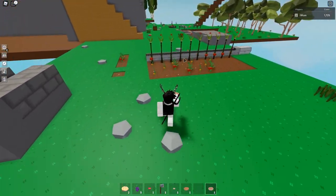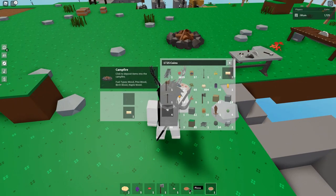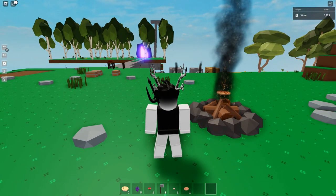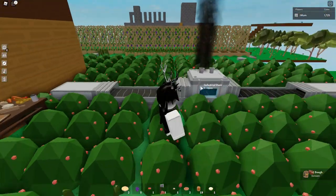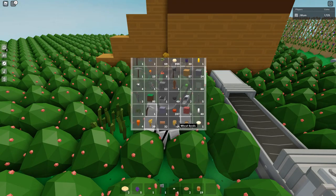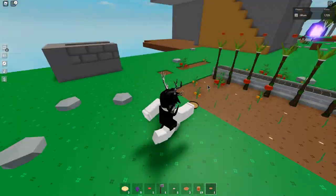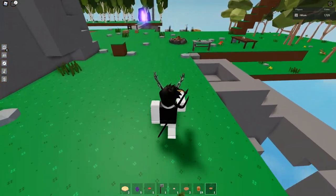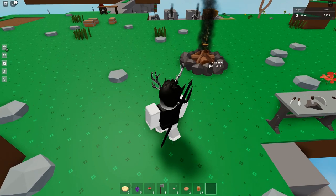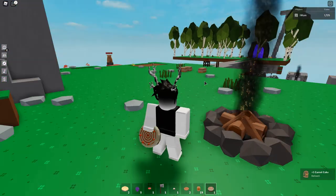Now let's do it on the campfire. Put the uncooked pizza in there and eventually it will come up cooked — pizza done. For carrot cake, you will need two carrots and one dough. I have my carrot cake batter right here, so we need to heat it up. Let's use the campfire. Put the carrot cake batter in, and eventually it'll be done — and there you have a carrot cake.